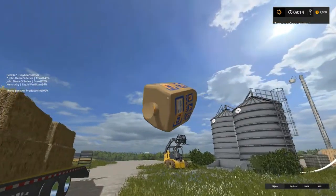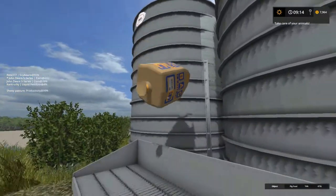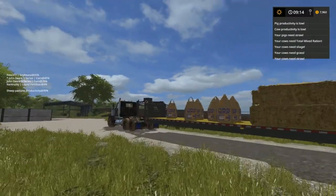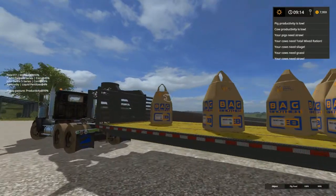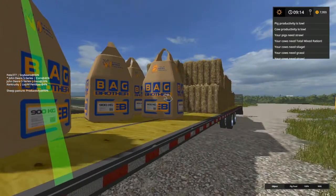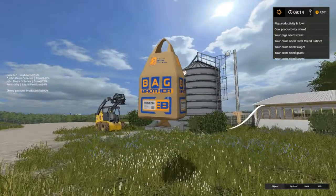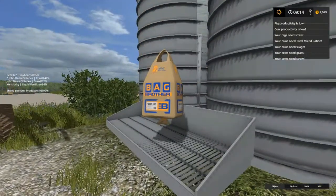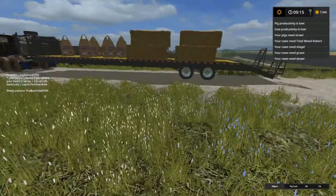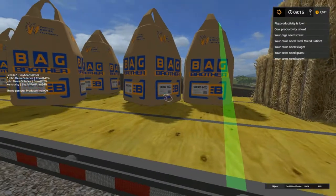Alright, now let's see what's what here. That's pig food - this one's pig food, this one's pig food. See if they'll just disappear if I set it there - yep, that's okay, good. Total mix rations, total mix rations - okay, these four total mix rations.